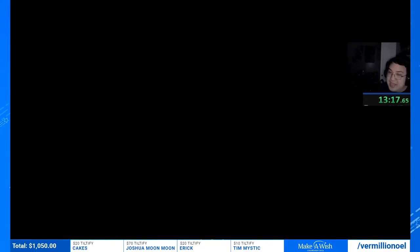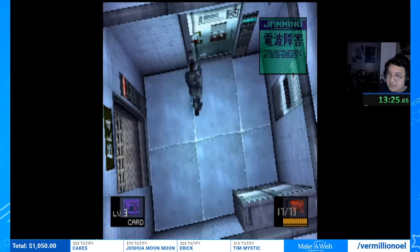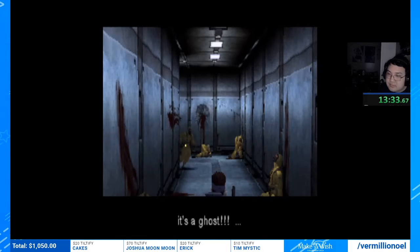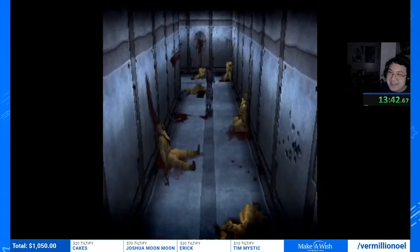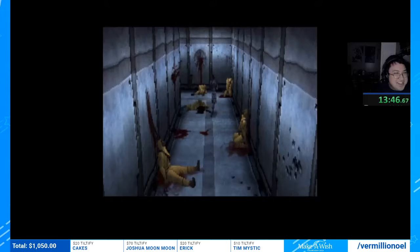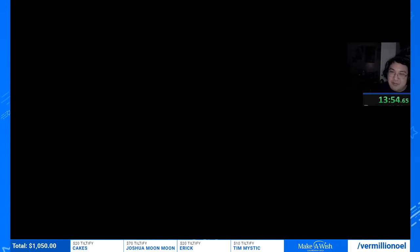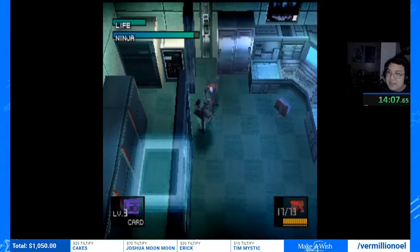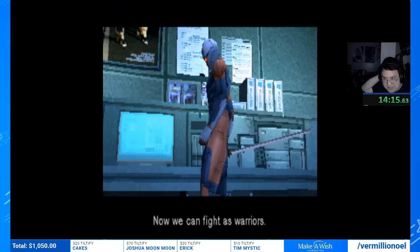Luckily that didn't happen to us. We have a few cutscenes before fighting the Ninja. He has stealth, a sword, and he's very powerful. Metal Gear logic says you punch someone who has a sword and can deflect bullets — because he can't deflect punches. This fight is pretty simple: you basically run up to him the whole time. The only tricky part is his movements can be weird and you can miss a punch, but it's not a hard boss.